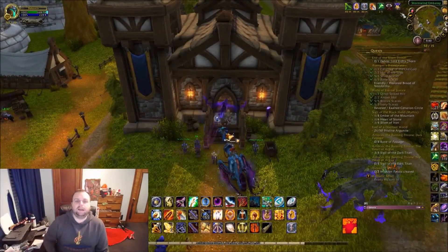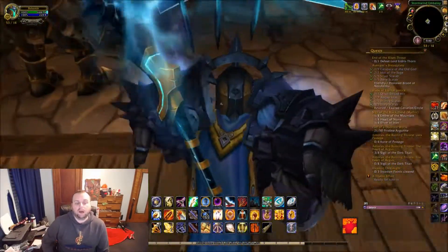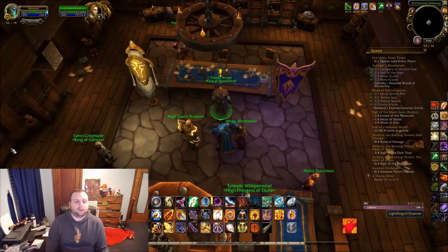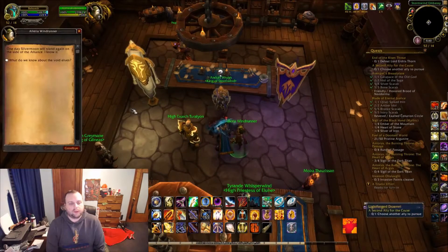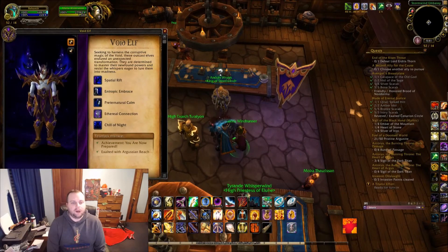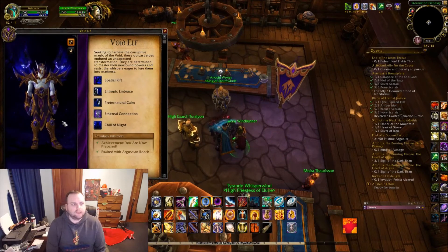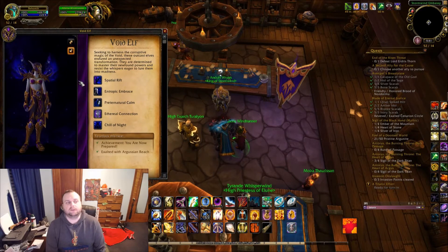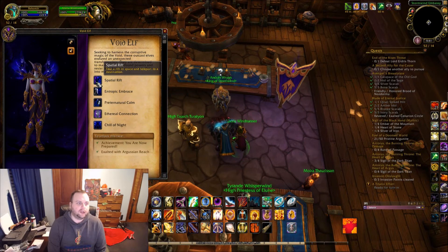Hey everybody, it's Necap here. In this video I'm going to be showing you the unlocking of the Void Elf Allied Race. When you're on your Alliance toon, if you go to the northern area of Stormwind you'll see a building there that you can go in. You can take a quest from King Anduin and pursue an Allied Race. If you've already done the Light Forge then the only choice is Void Elf, but if not, you choose Void Elf.